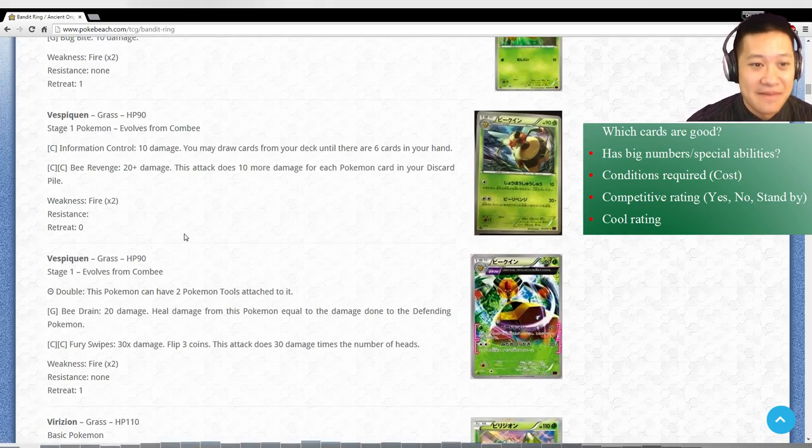Skipping Combee. Vespiquen is the next Flareon. If you're familiar with Flareon Plasma, that deck made it to finals, and this thing is gonna be the replacement when it rotates away. It's gonna be a bit of a tune-up and we're not sure how well it's going to adjust to XY. So it's kind of on standby mode until somebody really makes it work.